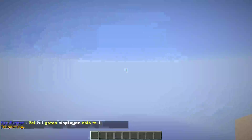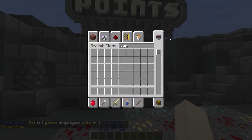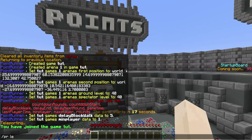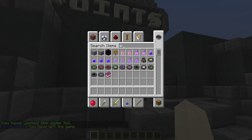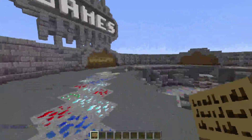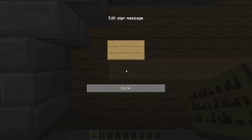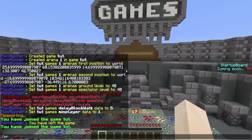Then we'll go to spawn and set up the signs so players can join. All these messages and things are editable in the config, so you can edit the signs. As you can see I've already edited the sign. Then I enter the game name 'tut' and right-click it to update, then join.